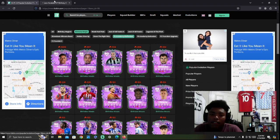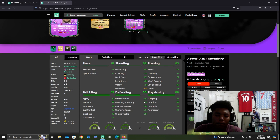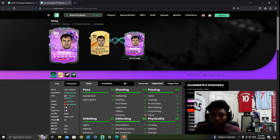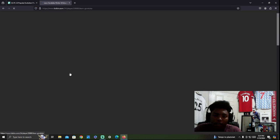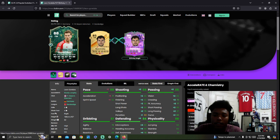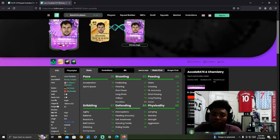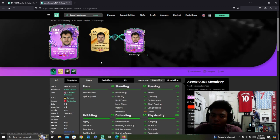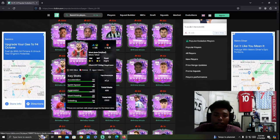Leon Goretzka looks like a decent card. He has box-to-box midfield stats, so he's going to be great. He's relatively cheap compared to his paid alternative — that card is 128,000 coins — so you basically get on-par for free. If you're a Germany or Bayern Munich fan, you're buzzing about that one.